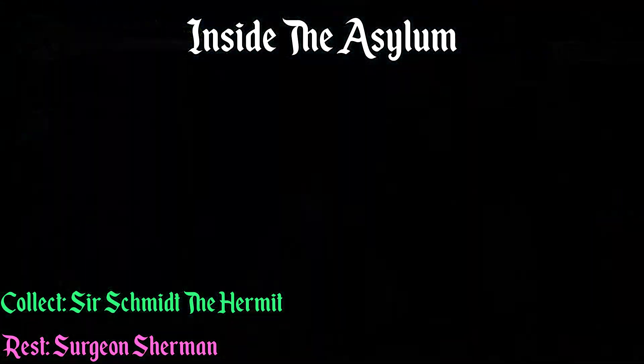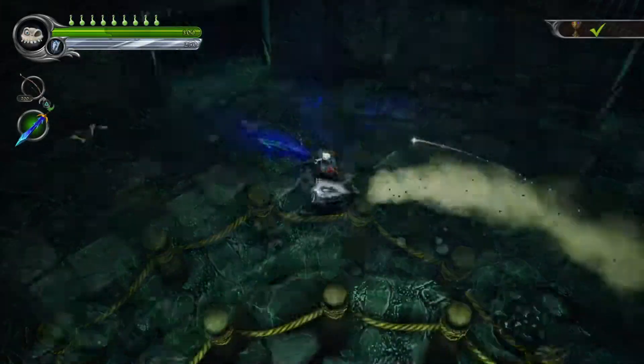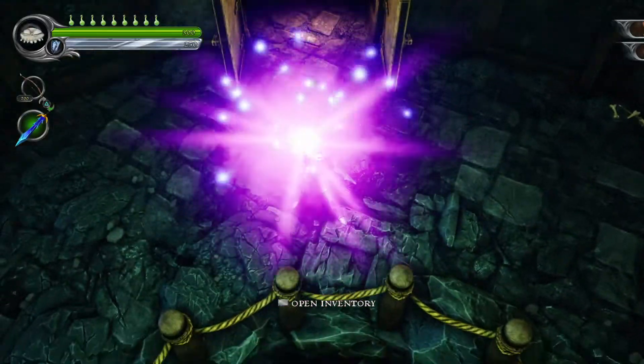Inside this island, once you pass the room with all the bats, the next area will have a big hole in the middle of the room. Use the soul right in front of the exit door.